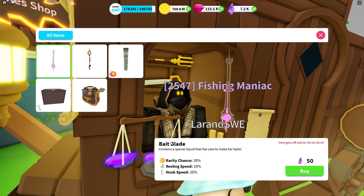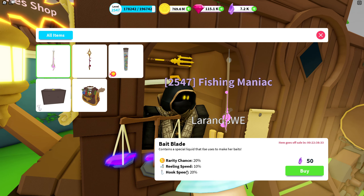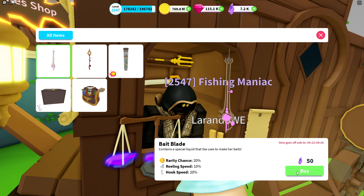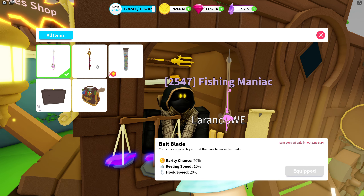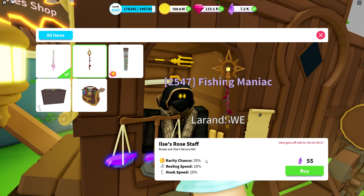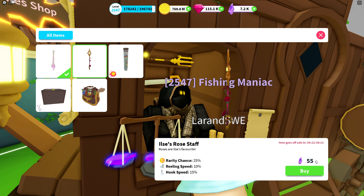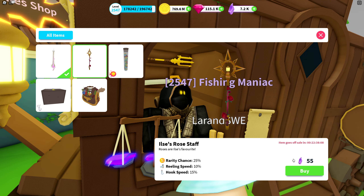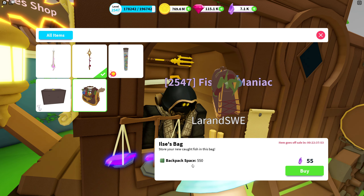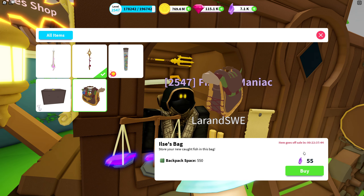As for this video, we're going to look at the Bait Blade, which is a new one. It has a rarity chance of 20 percent and reeling speed of 10 percent, priced at 50 charge — we're going to buy it. The second rod is Ilse's Rose Staff, with a rarity chance of 25, reeling speed of 10, and hook speed of 15, priced at 55 charge — buying that one too. Then we have the backpack: Ilse's Bag, with a backpack space of 550, priced at 55 charge — we'll buy that as well.